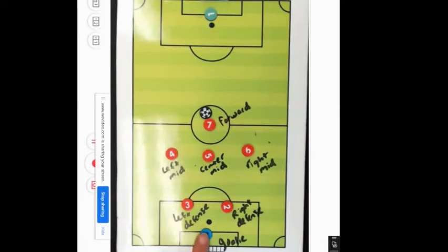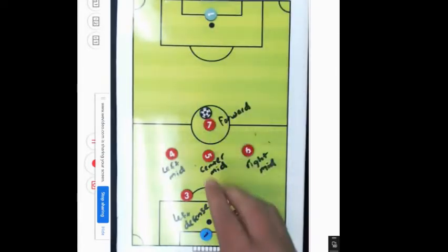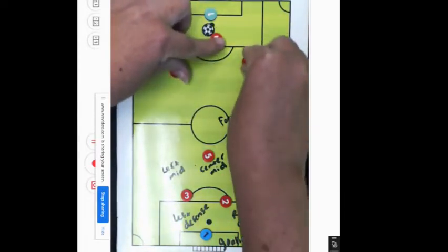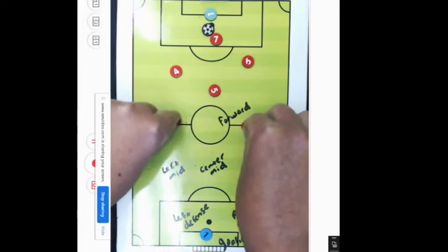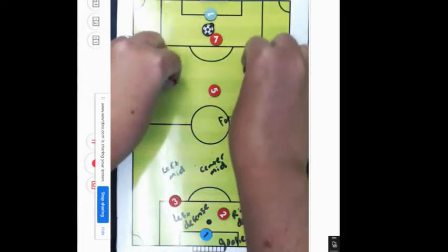So that's our goalie — you can use your hands inside this box. Now we have our defense. We only have two: one on the left defense, one on the right defense. You guys are in charge of helping the goalie out and staying back. You do not go all the way down the field and score. When the ball comes all the way down here, defense stays here at this line — they never go past this line.